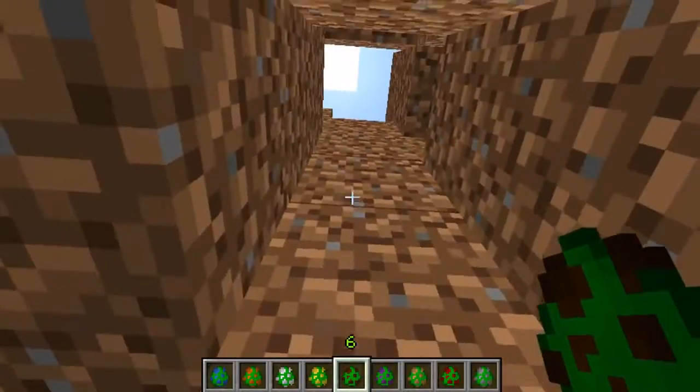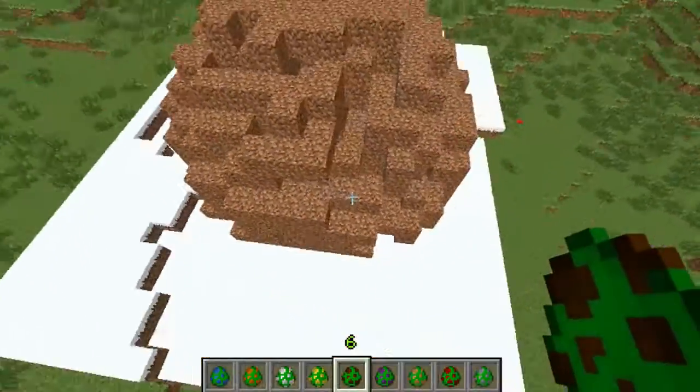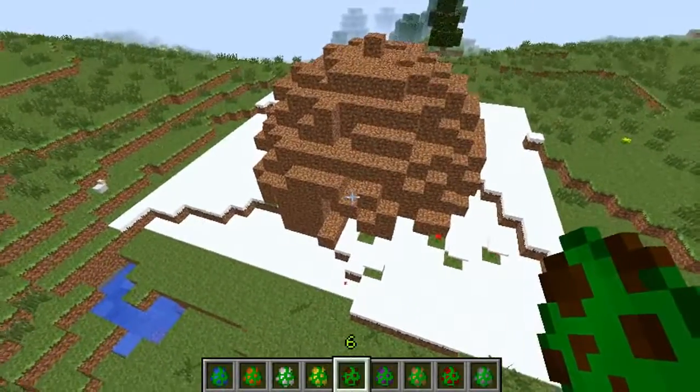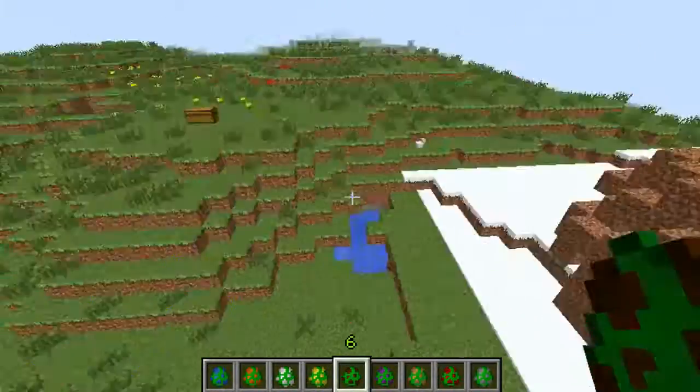Let's get out of here! He spawns this massive sphere of dirt, so as you can imagine if you're in a cave or something like that, he's going to be really really inconvenient because that is a lot of dirt.